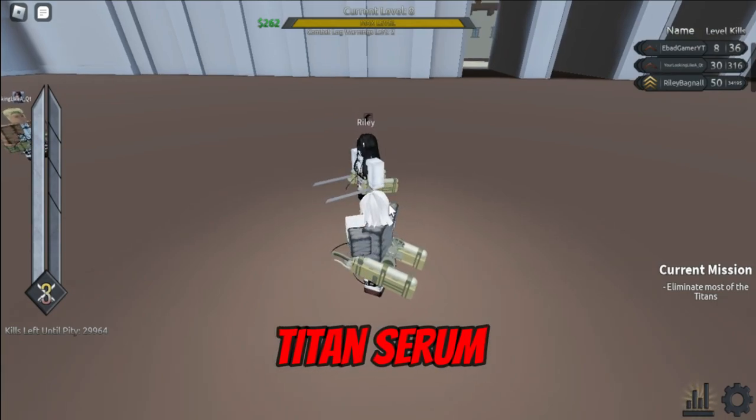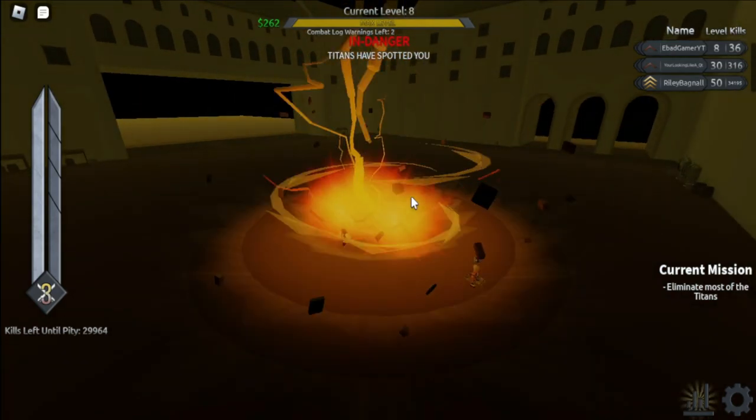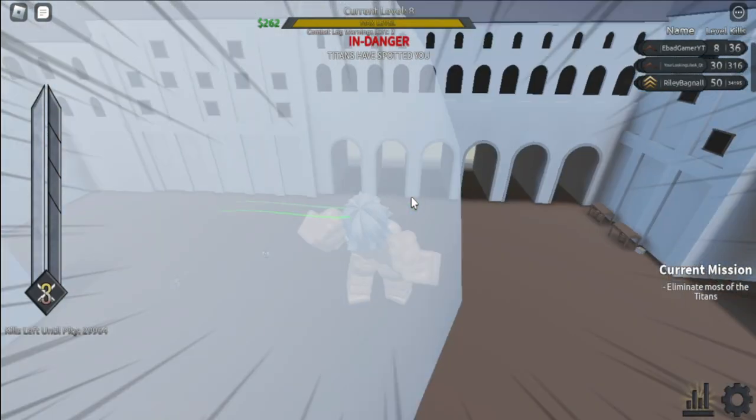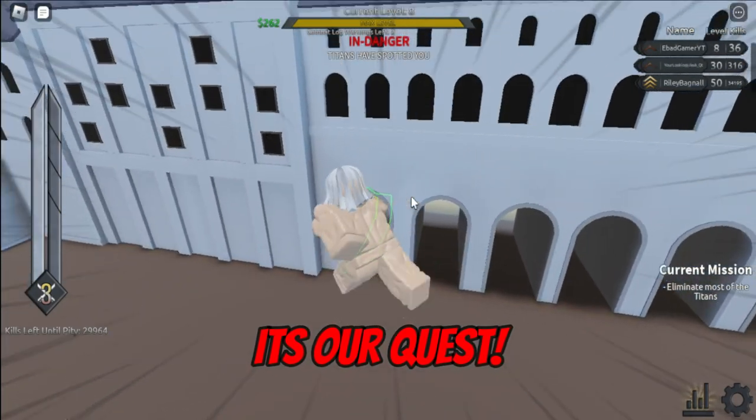To activate Titan Serum, press K. Let's kill the titans — it's our quest.